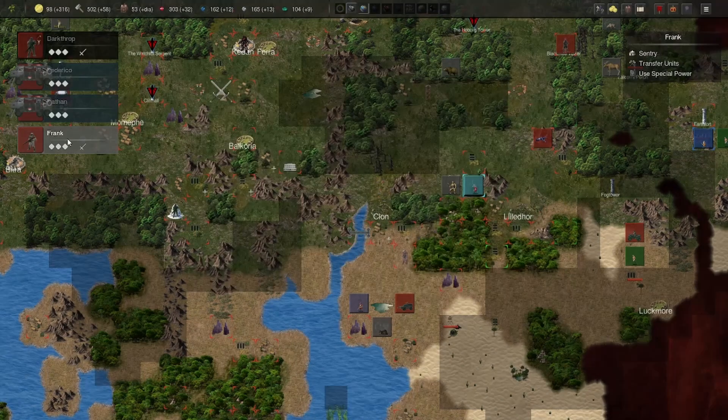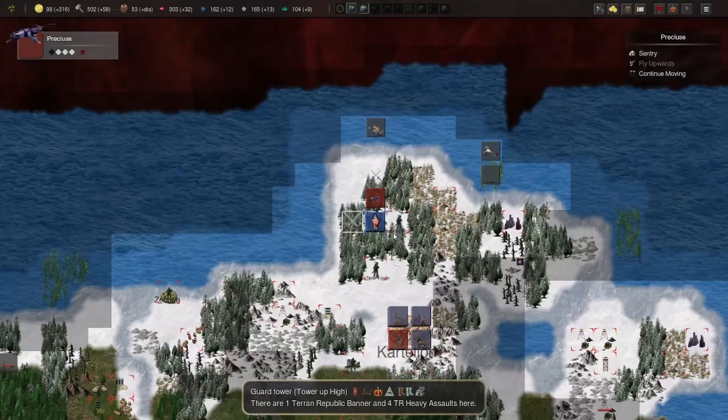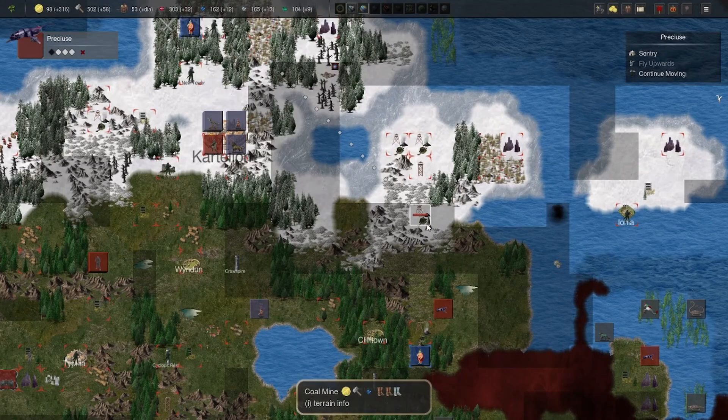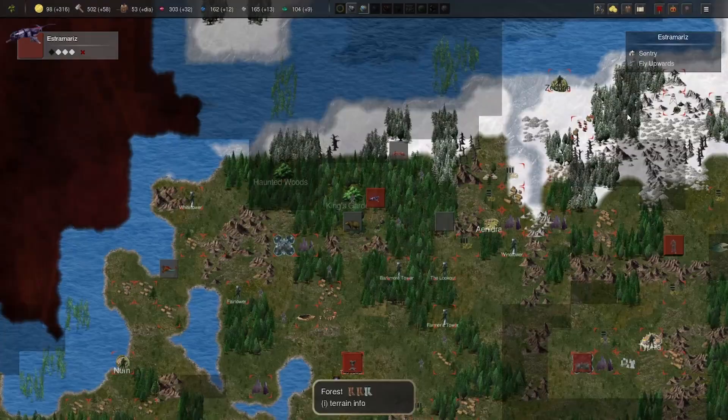I think this engineer leader — we can upgrade him and then Steel Rain should be available to me. We need to go after the dwarves here again. Nothing here — that's good. There are some animal units.